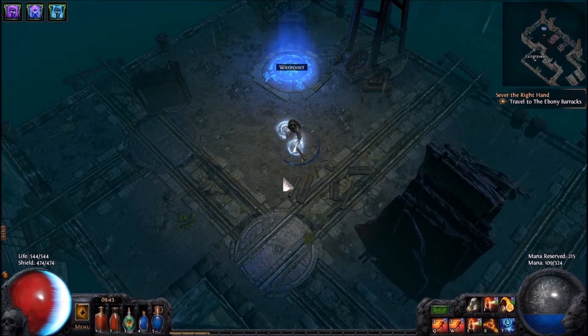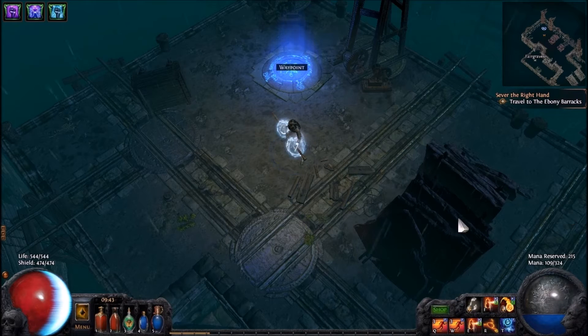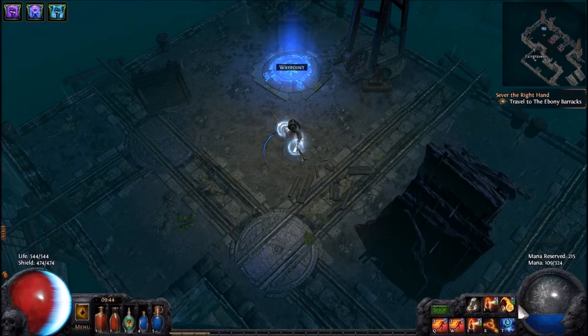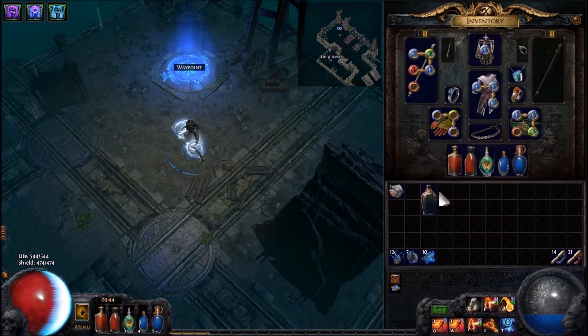Hi everyone, MekazorDragon here, and I have my level 30 lava orb character. My DPS is 309. I'm also using flame totem for a distraction for the monsters, flame dash, and lightning warp just to get around faster.